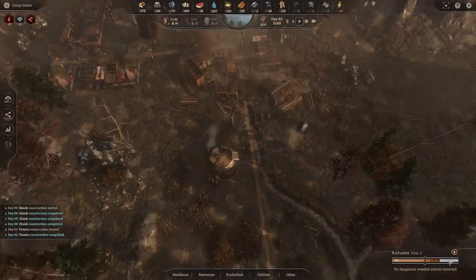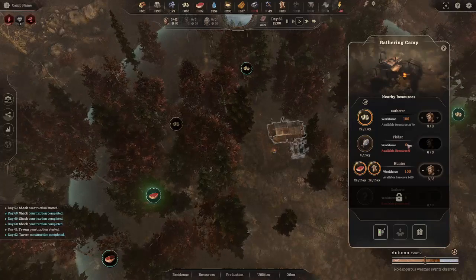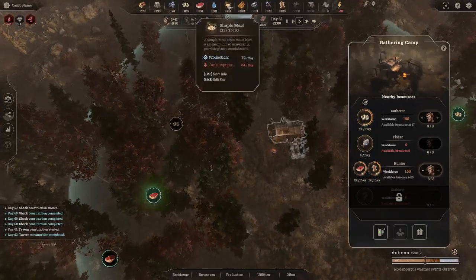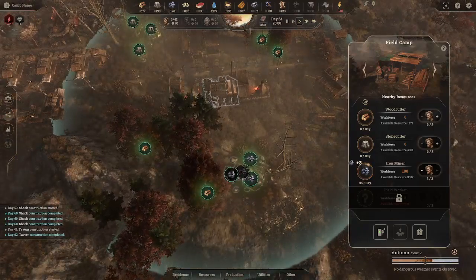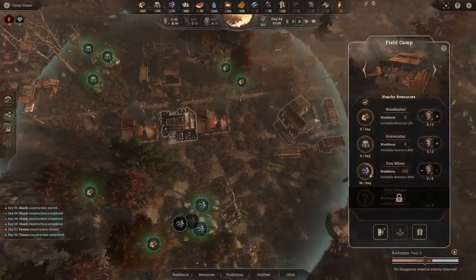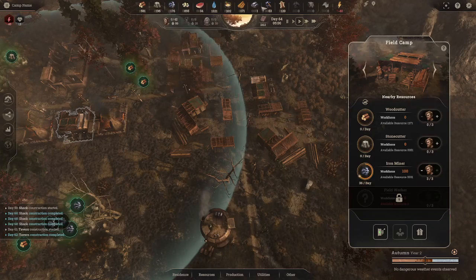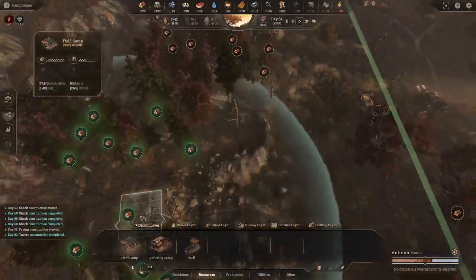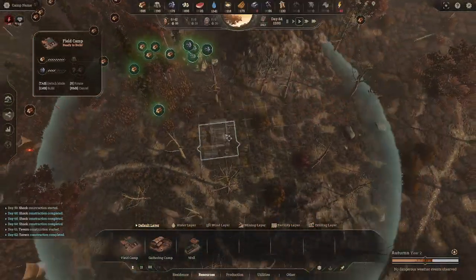We're in autumn going into winter, and the progress bar is filling up. Looking at mushrooms — we should have enough to last through winter, plus the gathering lodges run year-round so food should be decent. The metals node is getting depleted — one is completely grayed out and they're starting on a second — so we'll need to put another field camp down soon. Let's find another iron deposit — there's some up north and there's something right here. Let's drop another field camp there to hit both iron and trees.